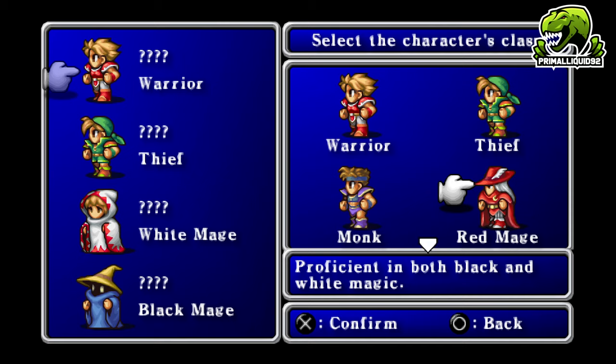The Red Mage has the ability to learn all white and black magic, but you're limited in FF1 to how many spells you can learn. Spells are sorted by level and you can only learn three spells per level, while there are four available per element. So the Red Mage can mix and match three spells per level, has decent physical attack, but worse MP and intelligence than dedicated mages.